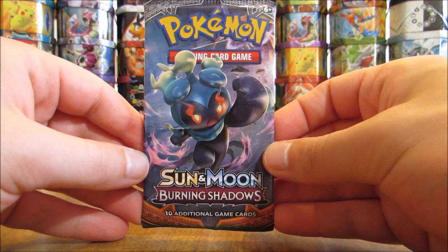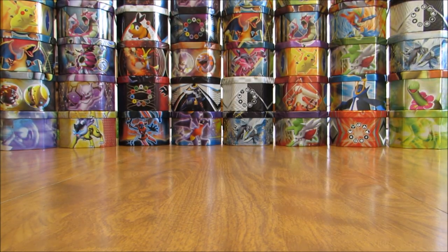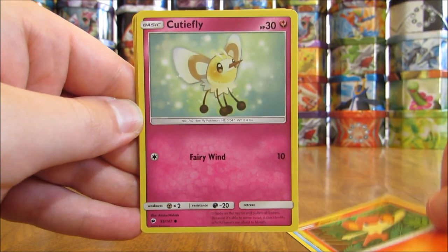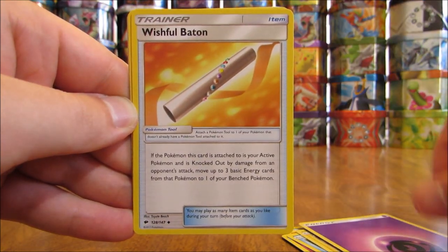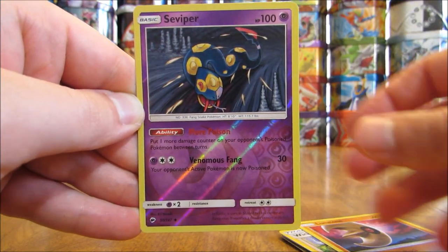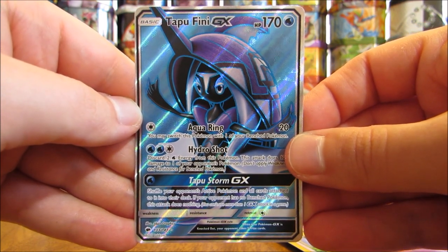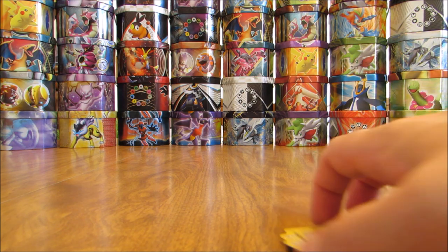I'll start this booster pack opening with a Marshadow cover artwork pack. I would love to pull a Rainbow Rare GX or a Secret Rare Energy or Trainer card in this pack. Magikarp to start the first pack — Pansear, Cutiefly, Panpour, Pikachu, Psychic type energy, Wishful Baton, Lunatone. Reverse solo of a Seviper — that is an uncommon. And the first rare here is a Tapu Fini GX Full Art! Full art cards are pretty tough to pull from Burning Shadows, about 1 per booster box. So an excellent start to this opening.